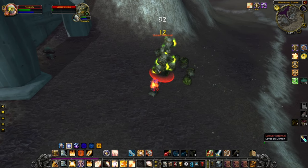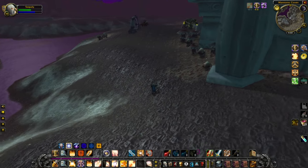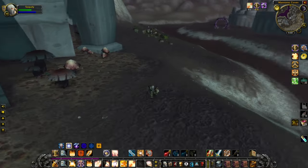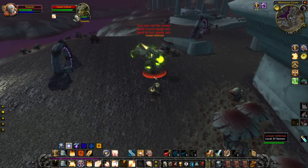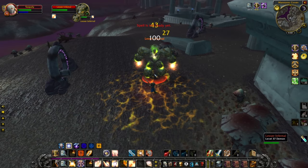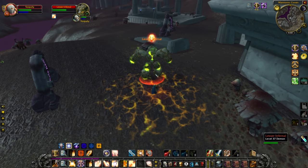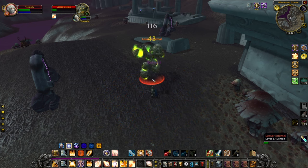Our Ret Aura would have done the exact same thing. So we're going to finish this mob off with Crusader and then move on to the next mob. Same situation, except I'm Exorcism-ing instead of Holy Shocking. But you can see the weirdness of the rotation because you end up just killing them so damn quickly.